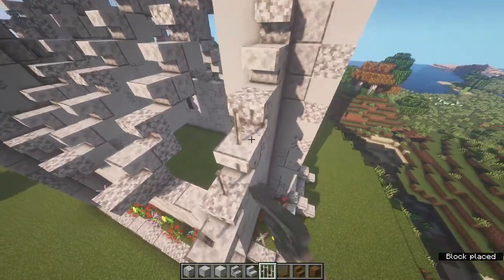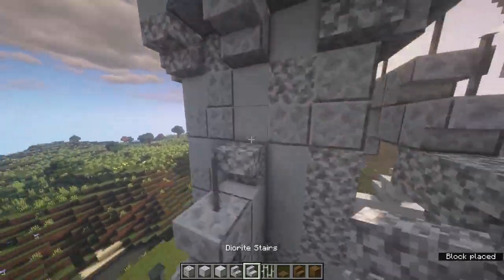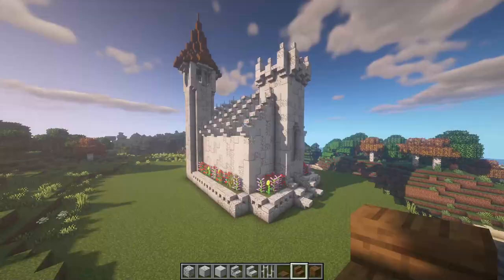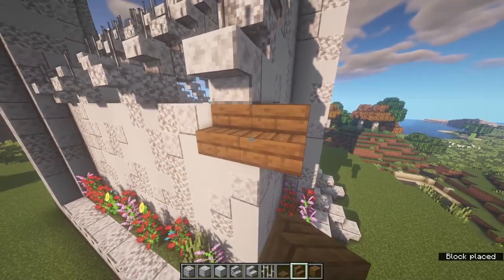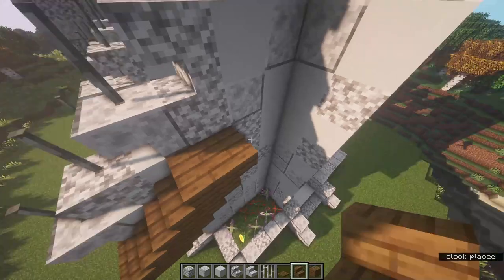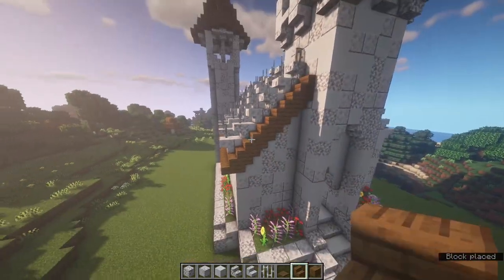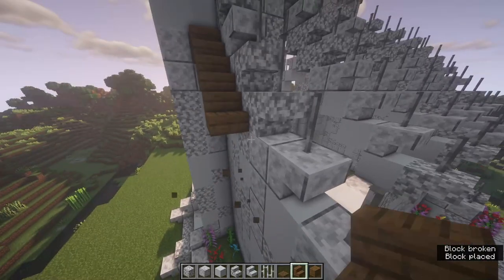Get some iron bars and place them on top of each of those upside-down stairs. Next, add the spruce part of the roof. Come just one below where the stair is sticking out, come across one more, then do the traditional roof technique - upside-down and regular-way up on an angle all the way to the end. Bring this all the way along on all four sides and fill in all the bits in between with spruce.